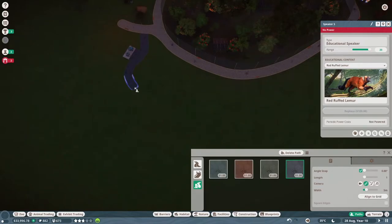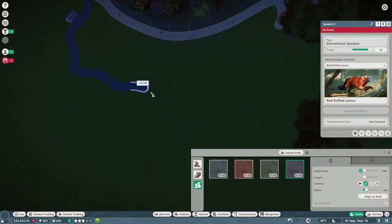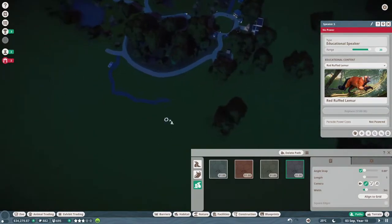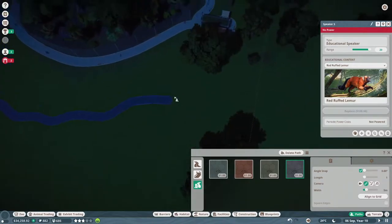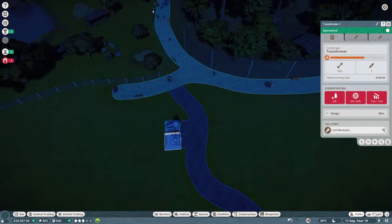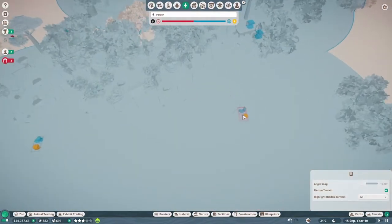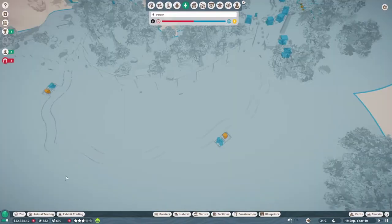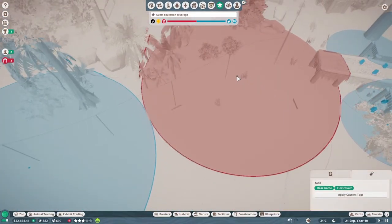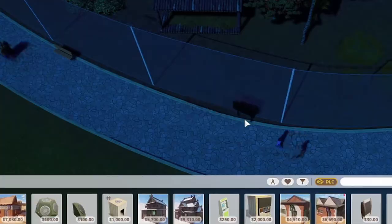What we can do is get a staff path running around the back here and then run some more power. This weird curved wiggly path - even though it looks odd - we can probably fill it up with more guest facilities and staff facilities as well, and in the long run have some habitats running around this side. This might be a really good midsection. We'll also make a water treatment facility here to preempt that need. Let's have a look at our education map - that is looking cool.